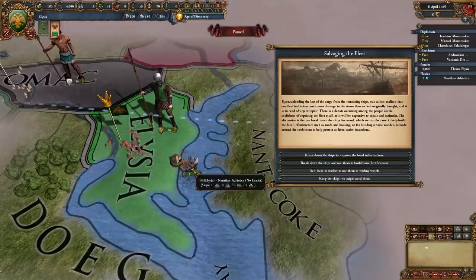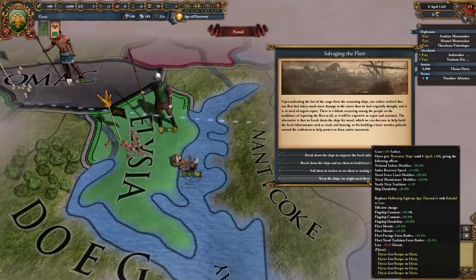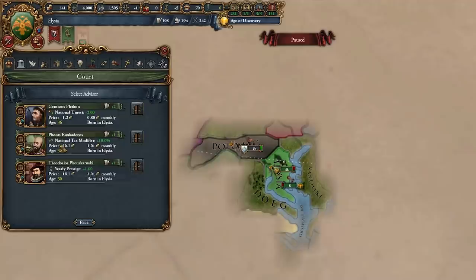More events follow: Local Natives Appreciate Our Pantheon gives improved relations. The ship event lets us choose: gain tax and production, gain a fort and 15 mil power, gain 500 sailors and 80 ducats with trade bonuses, or keep the ship and get more ships plus a new flagship. I go with the most flavorful option — keeping the ship — and it gets repaired.